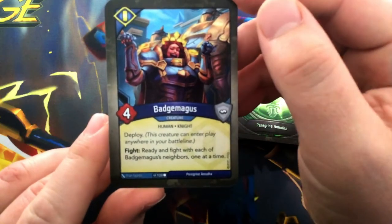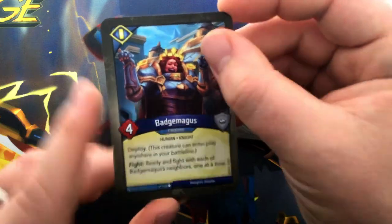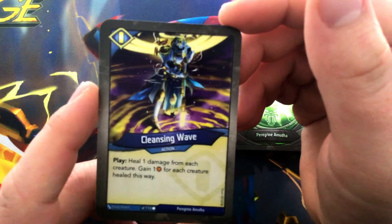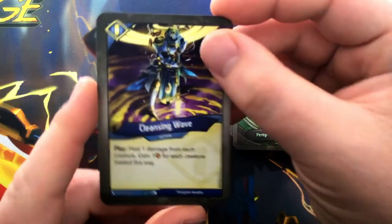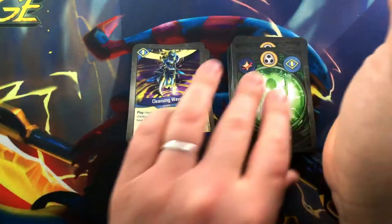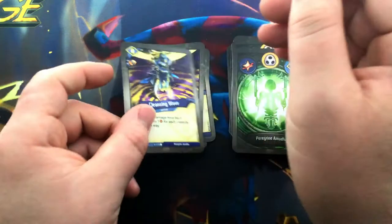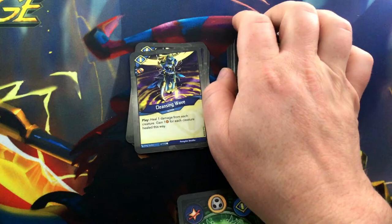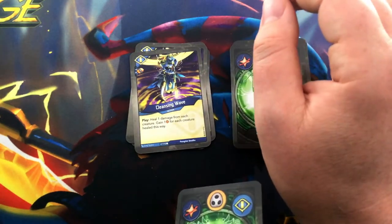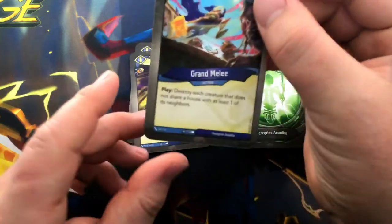Badge Magus is a 4-power human knight with Deploy. Fight and ready with each of Badge Magus' neighbors, one at a time — pretty good. Cleansing Wave: heal 1 damage from each creature, gain 1 for each creature healed. We have Shadows, so there's potential for big combos with all the pinging damage in Shadows. A second Cleansing Wave gets a capture pip. This could be big if we have the right cards in Shadows, or in Sanctum — there's a card that does 3 damage to all flank or non-flank creatures.